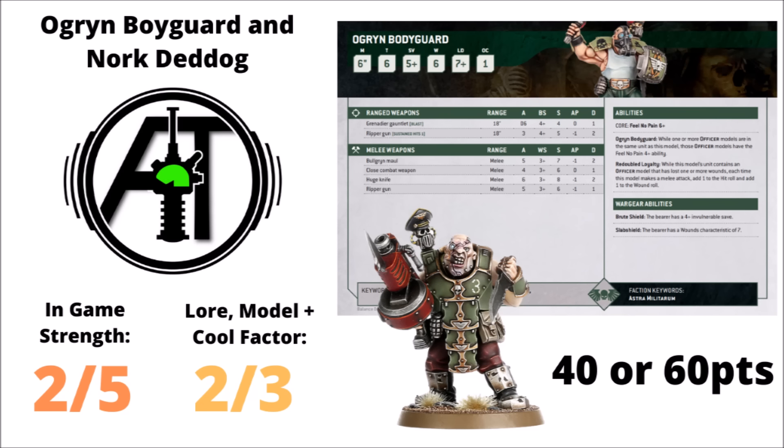AllSpecs agrees that both Ogryn Bodyguard and Nork Deddog are not particularly competitive picks right now — you're paying a lot of points to add melee muscle and durability to a Guard unit that you don't really want in combat anyway. They're the sort of unit that might surprise you every few games keeping your unit alive, but for their points they don't really add enough durability or threat to change how you play the Guard unit. AllSpecs gives them both a 2 out of 5, and a 2 out of 3 for rule of cool — the Ogryn Bodyguard loyally defending their senior officer at all costs is a nice image.